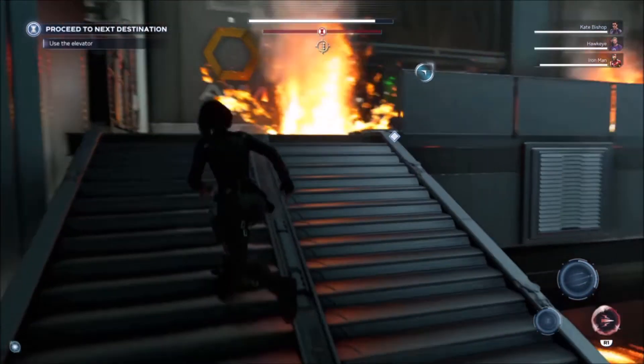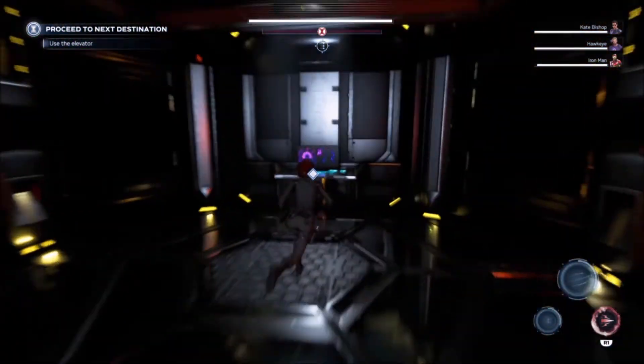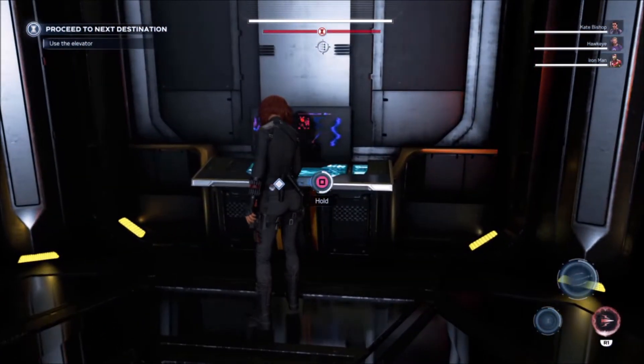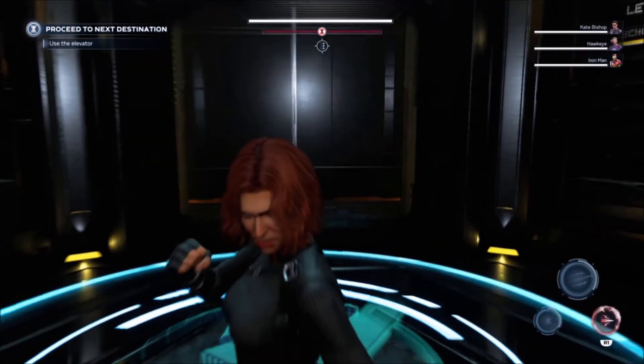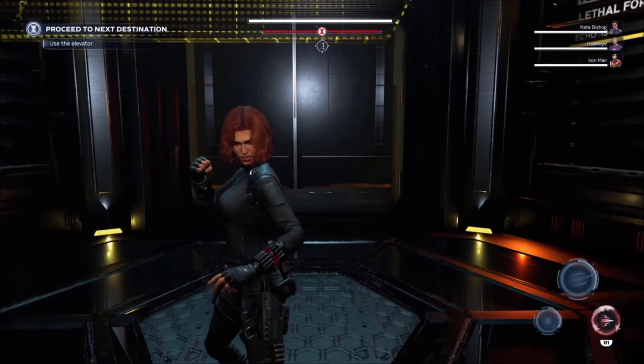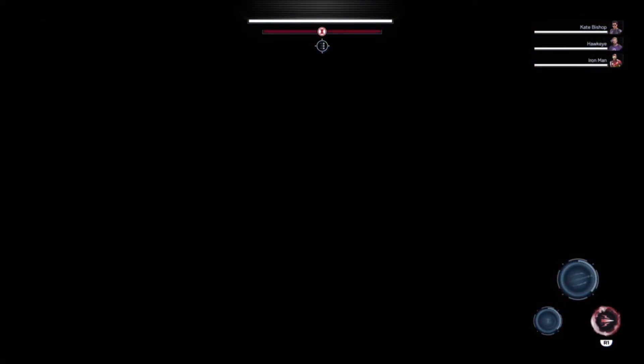For starting equipment, we will be using the Rogue options and taking two Shortswords, then a Burglar's Pack. We also get some Leather Armor, two Daggers, and Thieves' Tools. The Shortswords are being used to represent Black Widow's batons, mainly because they are Monk weapons, meaning that they can be used with Martial Arts.